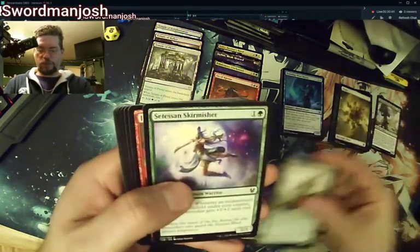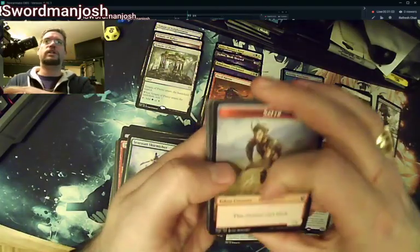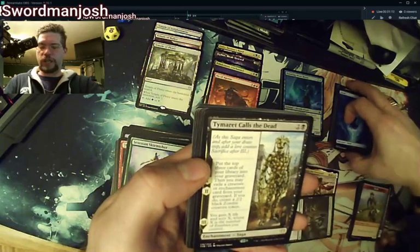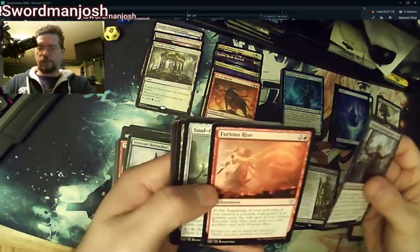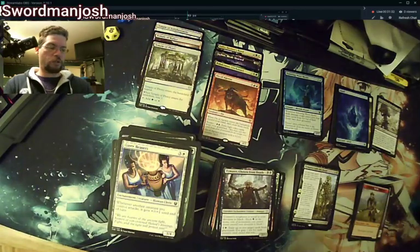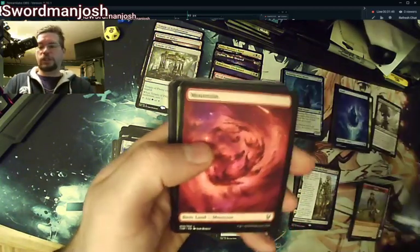Nyx's Herald, Agonizing Remorse, Glimpse of Freedom — going a little faster now. Coming up on pre-release time where I'm at. Our first pre-release here at my LGS starts at six. Timrit's Call of the Dead — that is a wall of text, let me tell you. Right behind it is Timrit Chosen of Death, as if they didn't do that on purpose. Furious Rise, Soul Guide Lantern. Coming into the home stretch.